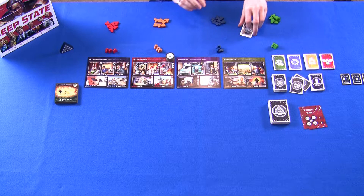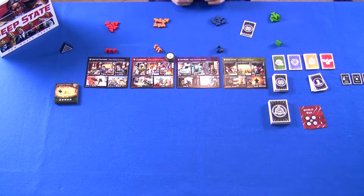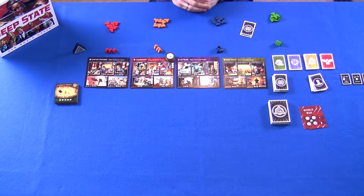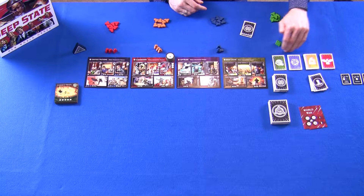Every single player gets six treaty cards. Look at all six, figure out the two least worthwhile to keep, and discard them. Once all players have done that, shuffle those discarded cards back into the treaty deck. Every player gets 10 agents in their color — three start in their active pool, the other seven go into reserves. Then figure out who starts with the supervisor token; the rules suggest the person most recently involved with spy-related activity, but rolling a die works too.